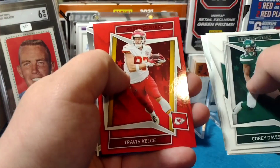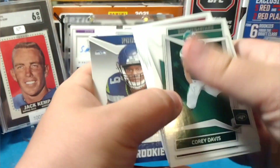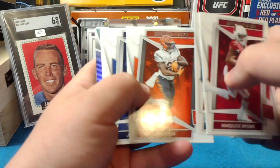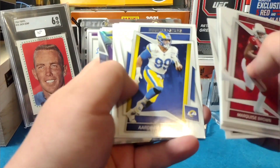We got a Trevor Lawrence, Travis Kelsey on the red for the Chiefs — I'll take that. Kenneth Walker, pretty good, and Josh Pascal. Alright, we got Marquise Brown, Tua, mixing in Jonathan Taylor — pretty good, just base though.